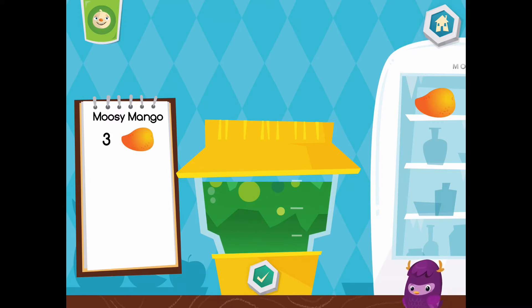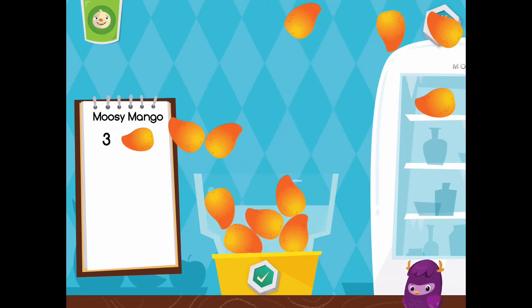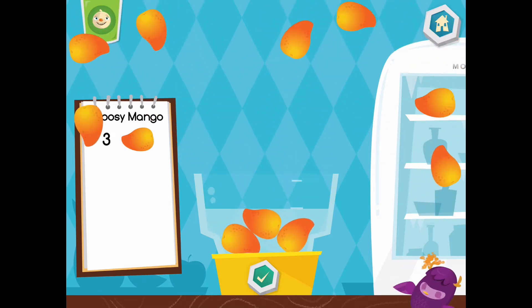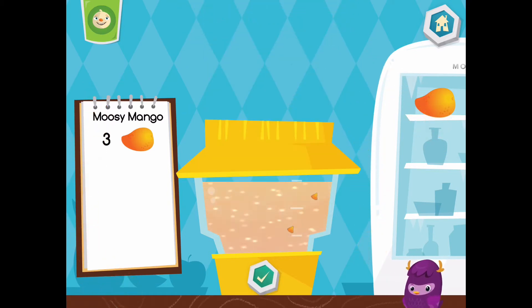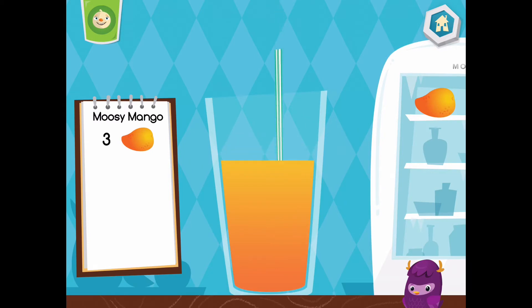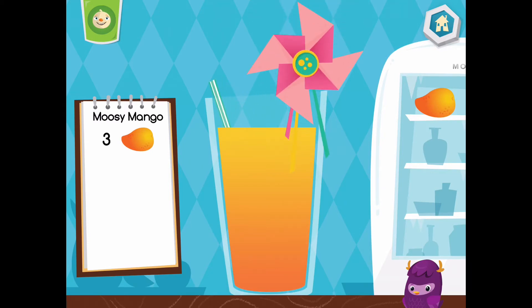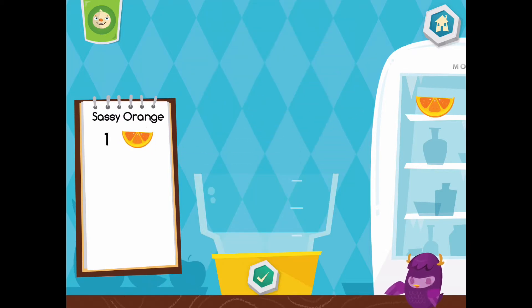I don't want to drink that. Let's try again. Delicious! Choose a cup. Now let's make a sassy orange.